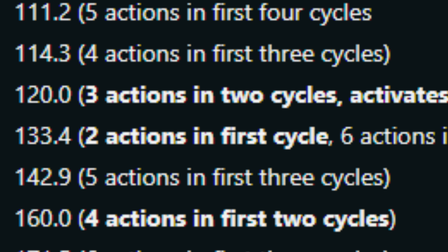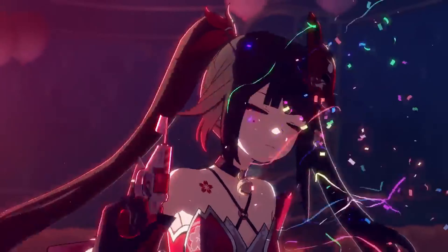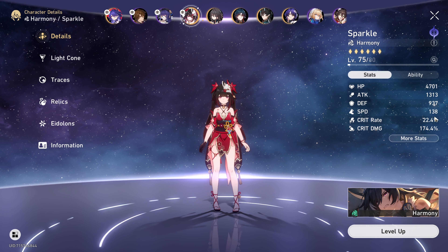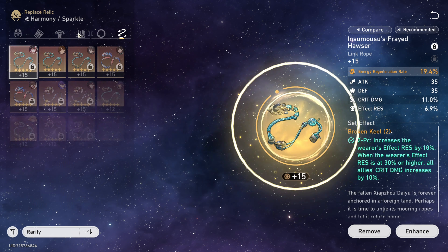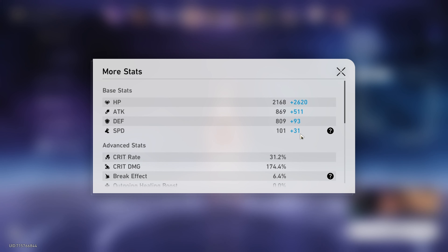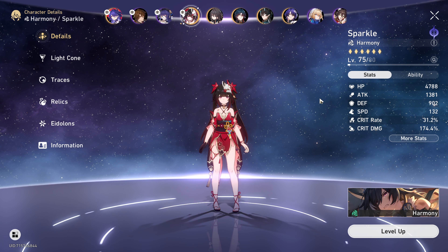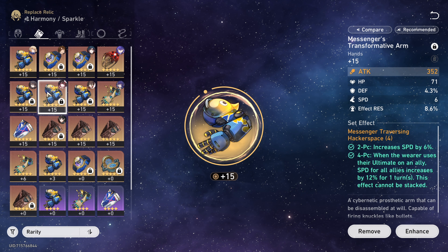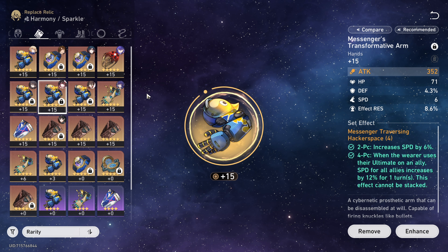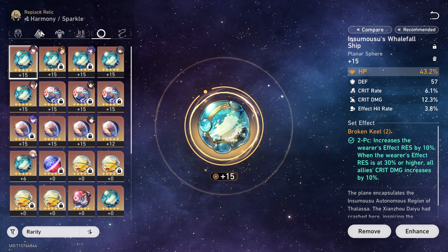Hyper speed gives Sparkle a lot of actions, and it doesn't even have to perfectly match your DPS to be efficient. It's much harder to achieve though. To reach it you need plus 30 in substats. Right now removing my extra speed substats, I only have the main stat plus 31 from Messenger Traversing Hackerspace and plus 25 from boots, totaling 106 base. To reach 160 I need 28 more in substats; to reach 162 I need 30 — meaning each of those five relics needs an average of plus 6 speed.